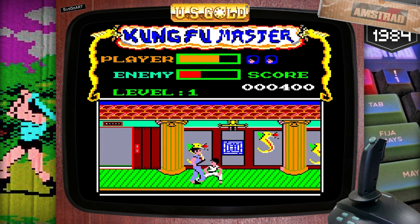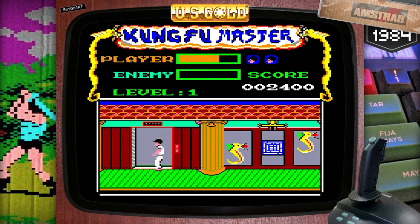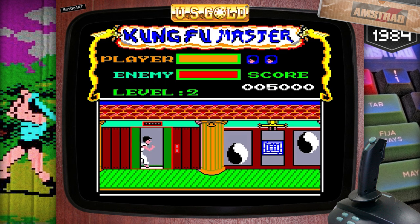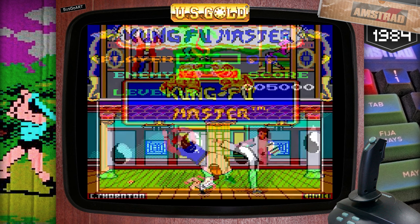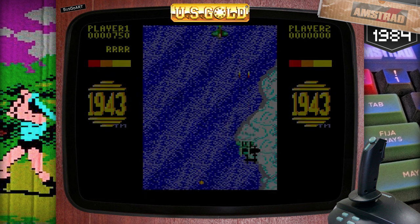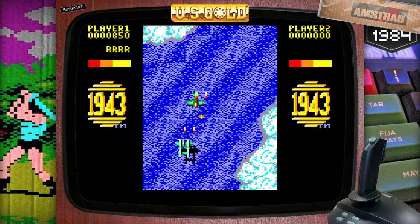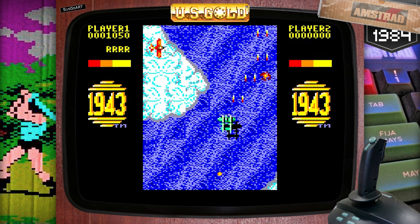Kung Fu Master on the Amstrad — absolutely brilliant. Such a shame they didn't include the arcade music, but it's the same challenge, the same game finished in 8-bit, and the great news is it's not a speccy port. Our hero takes the lift in the arcade original but here prefers the stairs. If you can complete this game you can complete the arcade, and vice versa. It is missing that certain je ne sais quoi, but we have to remember this is an 8-bit Amstrad CPC.